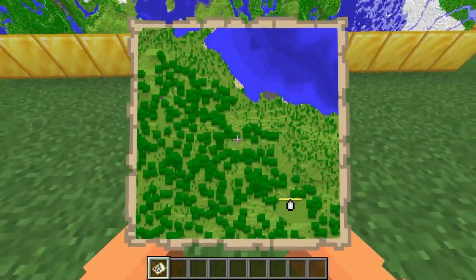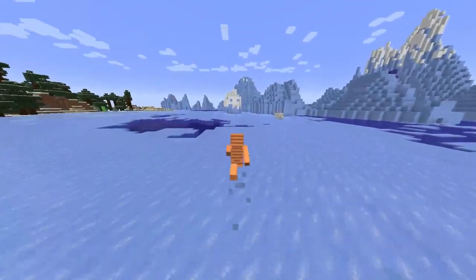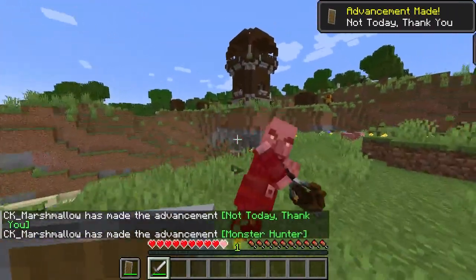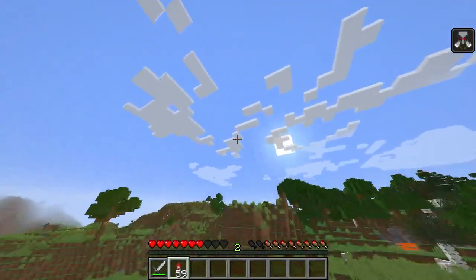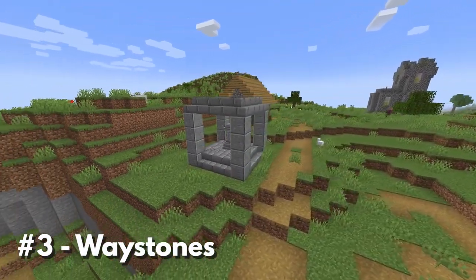The Minecraft world is big — really big. You would need to walk for more than 80 straight days just to reach the edge. At some point, you'll likely end up exploring pretty far out into the world to find a specific biome or structure, and that can be a pain when you need to trek all the way back to your base. Unfortunately, there aren't a lot of great options for traveling long distances in Minecraft, unless you have an elytra and a stack of fireworks. Enter Waystones, the mod I've always wanted in Minecraft.